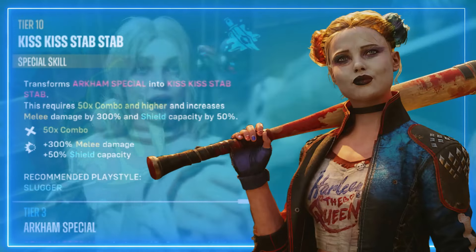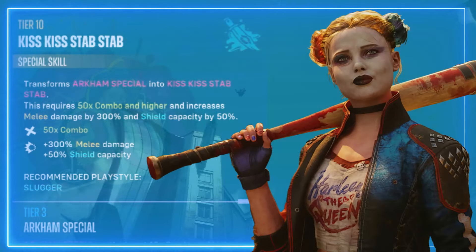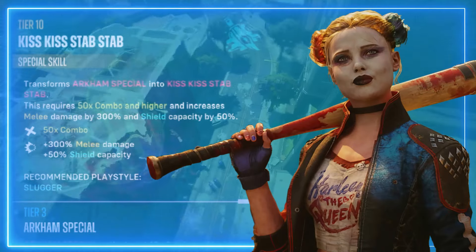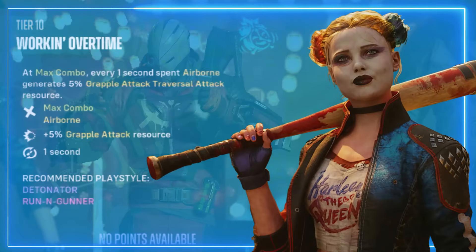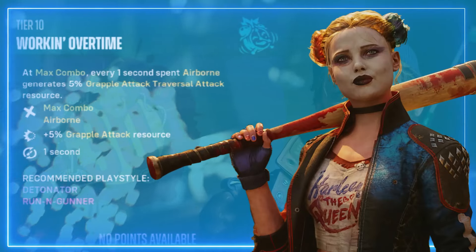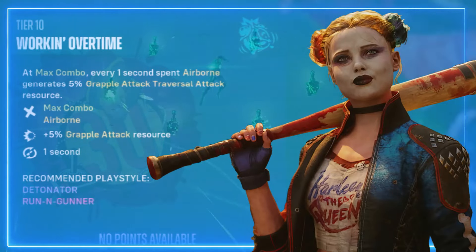Tier ten: Kiss Kiss Stab Stab — a special skill that transforms Arkham Special into Kiss Kiss Stab Stab. Requires a 50 times combo or higher, increases melee damage by 300 percent and shield capacity by 50 percent. Working Overtime — at max combo, every one second against airborne enemies generates 5 percent grapple attack and traversal attack resources.